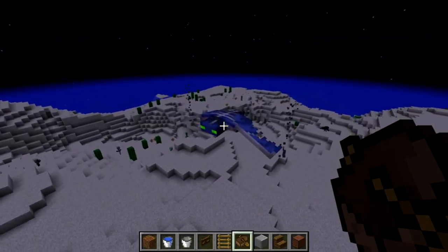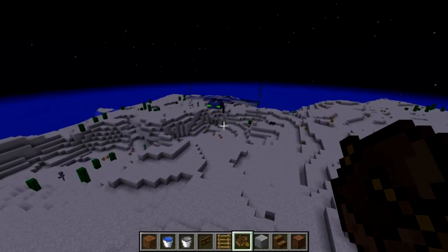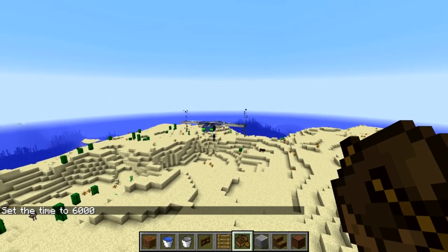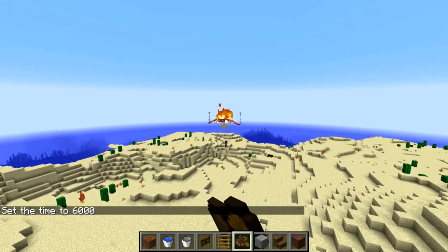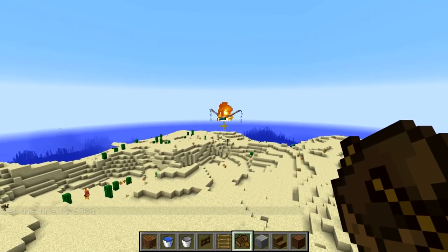There's also been a change to phantoms in this snapshot. Last snapshot they were made undead, and now similar to other undead mobs like zombies and skeletons, phantoms will burn in the daylight. That's very similar to how zombies and skeletons behave — a good change.